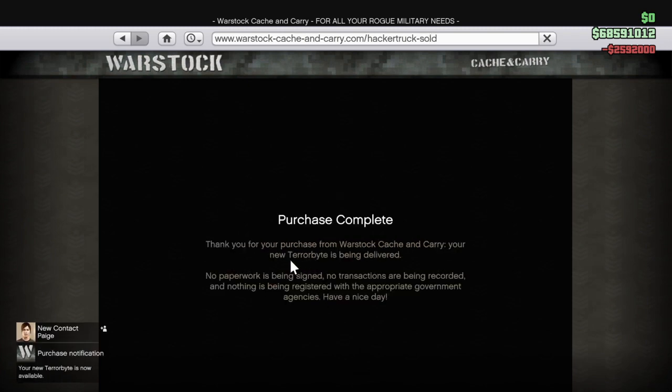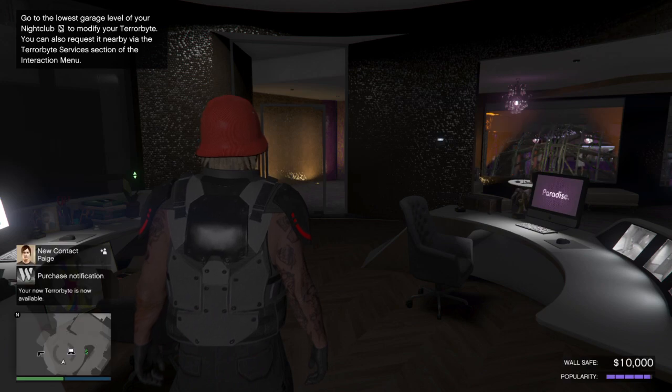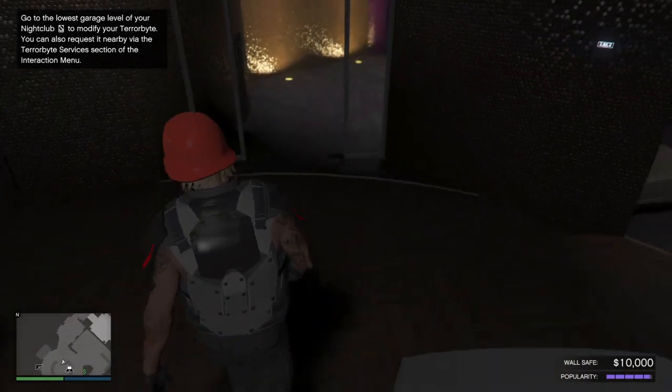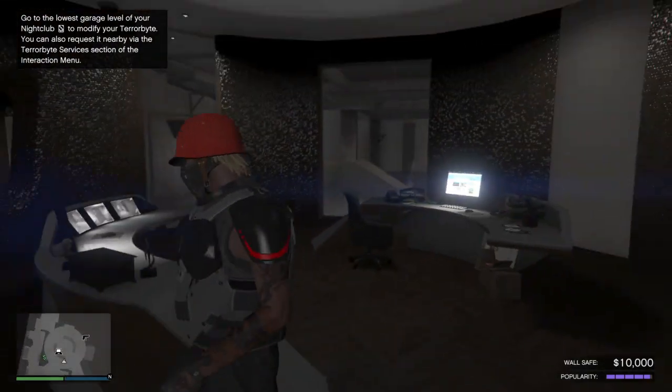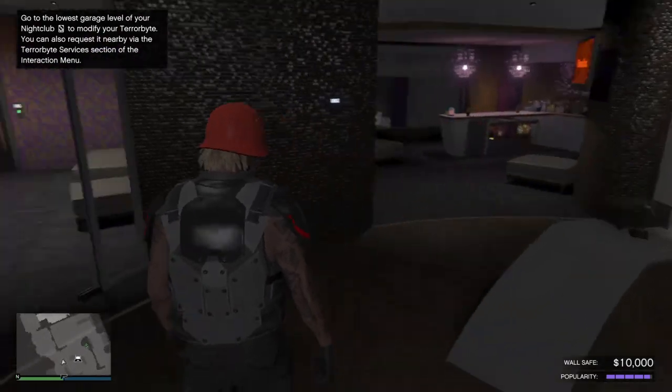I'm going to buy it and try to get some missions started. Paige gave me a phone call — which you guys will get when you hop into a lobby. She added herself as a contact in your phone, and she'll call you and tell you about the Terabyte and how to go buy it.